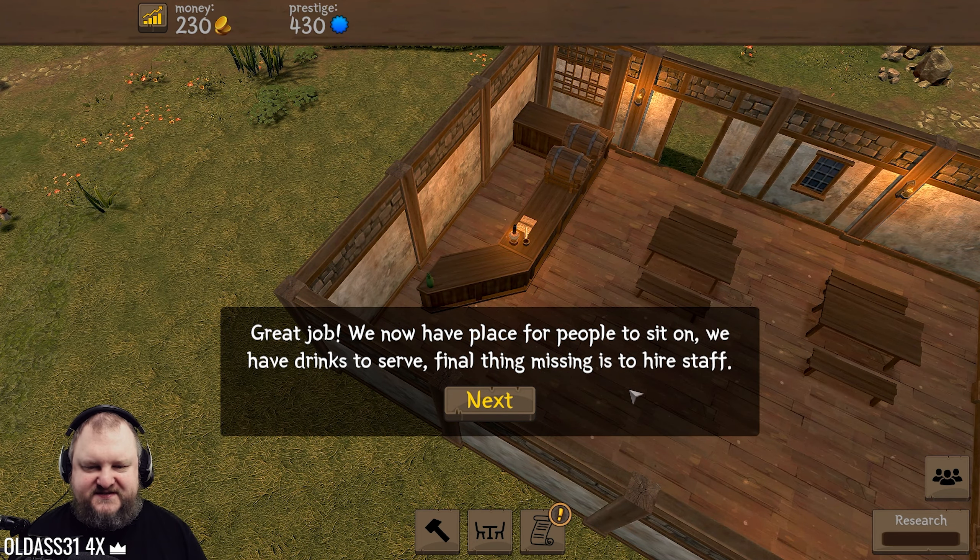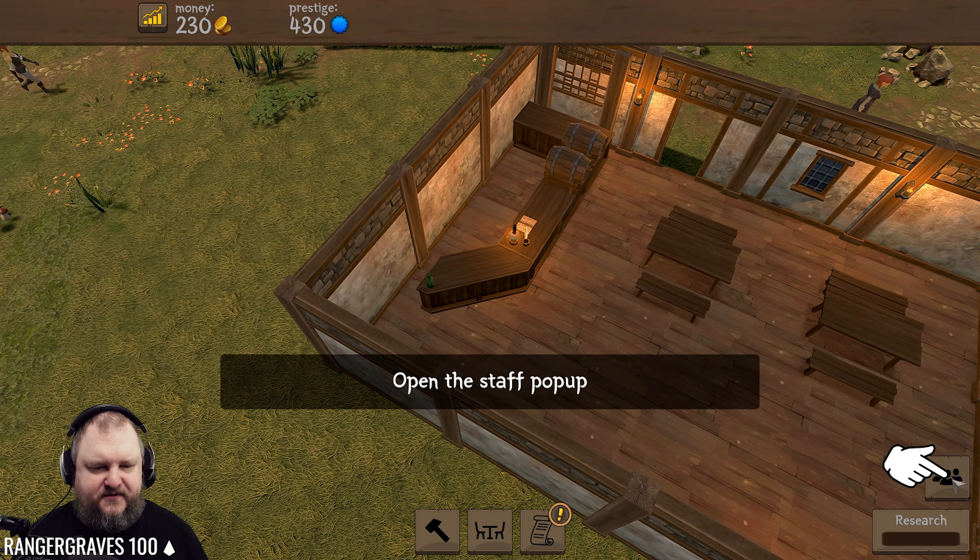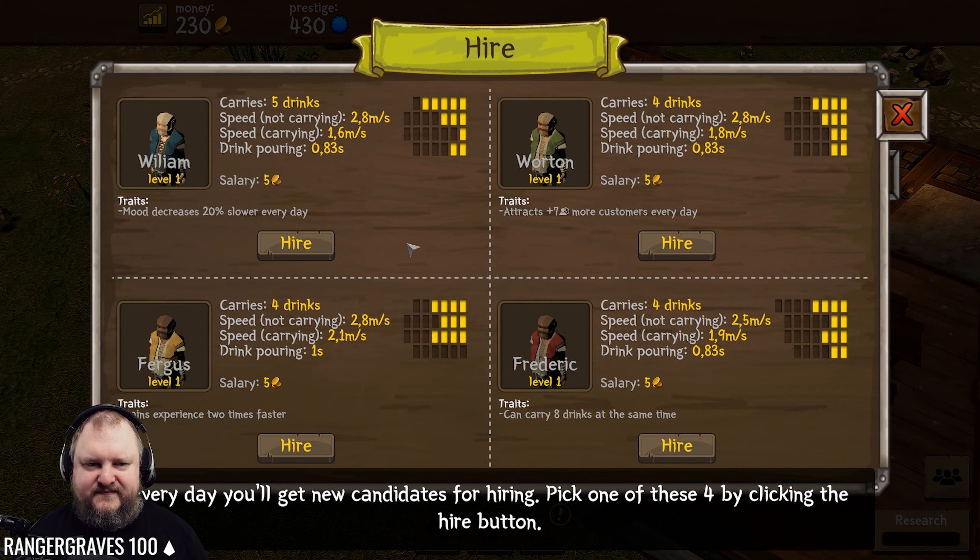We now have a place for people to sit, we have drinks to serve. The final thing missing is to hire staff. BRING THE WENCHES! Open the staff menu - we need a bartender. Each day you'll get new candidates. Pick one by clicking the hire button. They're all the same speed. This guy gains experience two times faster and can carry eight drinks at the same time. That feathering trait is also not bad - attracts seven more customers every day. Let's take the gains-experience-two-times-faster guy.